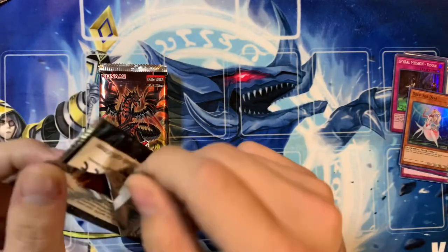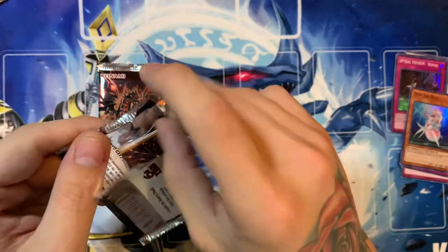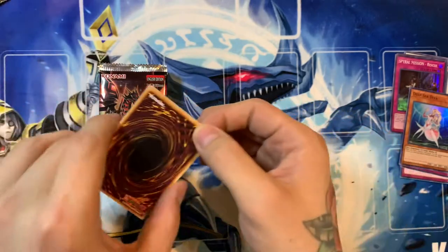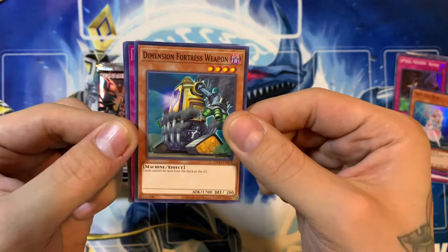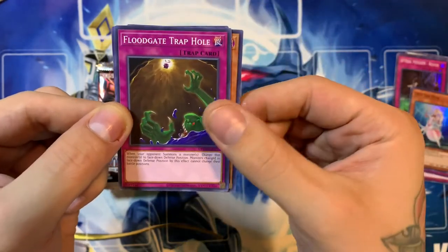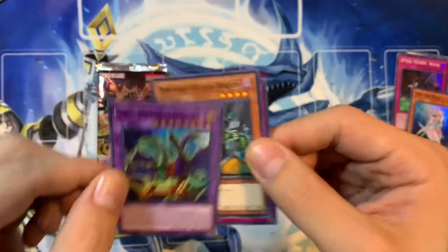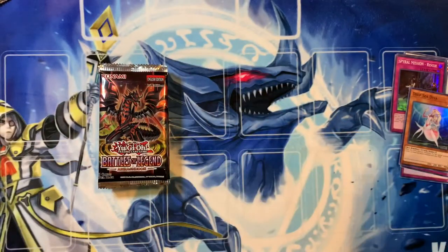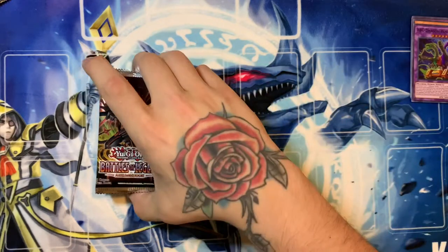Felt bad — I had someone else that needed one really bad when I was at Locals a couple weeks ago, so I wasn't able to hang on to one for him. Next we have Dimension Fortress Weapon, Floodgate Trap Hole, and ABC Dragon Buster. No ultis in those because Jake pulled the dang ulti Book of Moon and took it all from me, but it's okay.